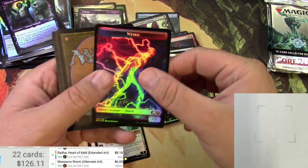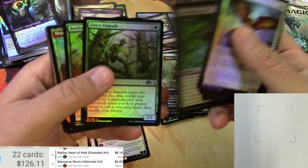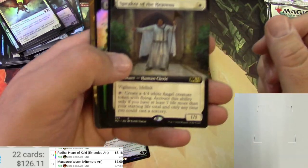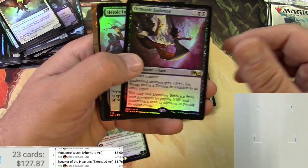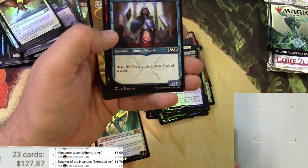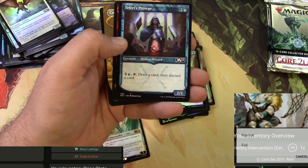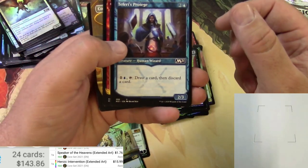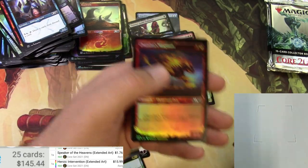A weird Soldier token. Swooper, another weird one, The Oakhame Adversary. Got a Mountain and a Speaker of the Heavens extended art — nothing special. Moraug, Brass Foil, Heroic Intervention in box-topper style — that's going to be pretty decent as a foil. $15.99 — there's a hit!